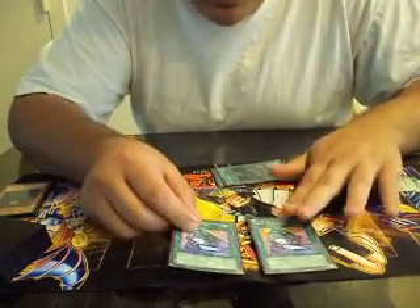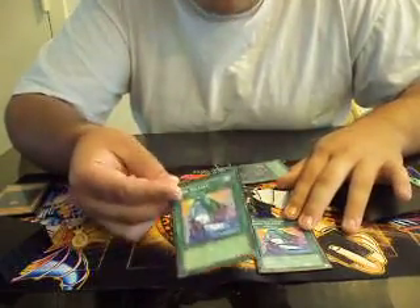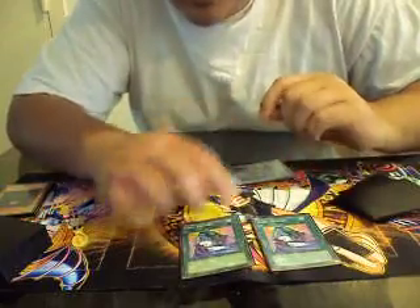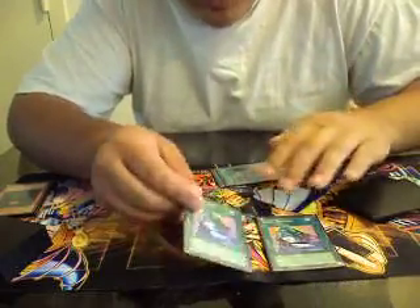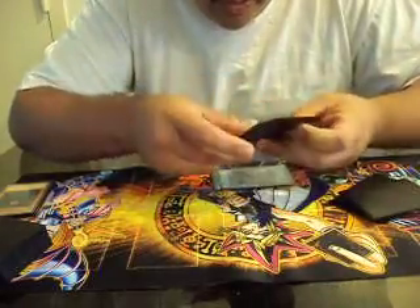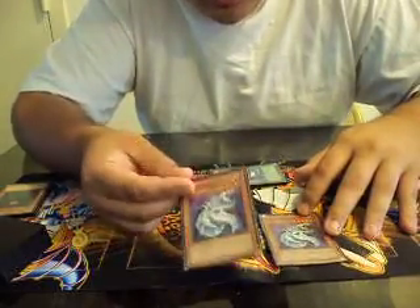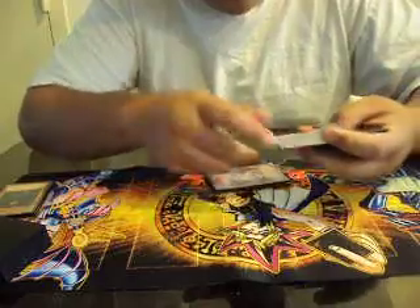Soul Release — I actually like it better than D.D. Crow. I beat a Lightsworn player just because of this; I cleared out his whole graveyard. Knowing how he plays, he ran certain key cards at one copy, so I just kept banishing them — Necro Gardna, stuff like that. Double Cyber Dragon for the anti-meta, GBs, Blackwings, or even the Yusei-Karakuri matchup. Really good.